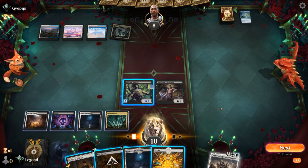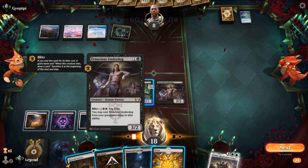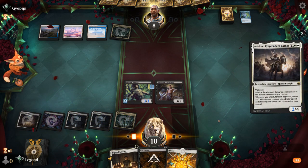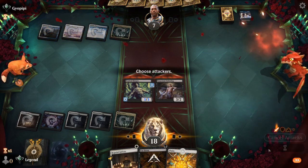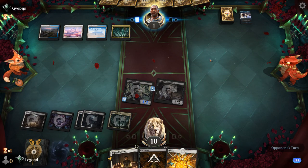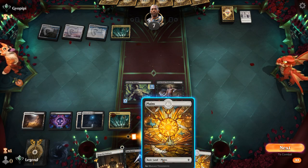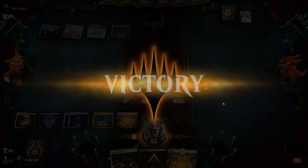If we go for Adlin, we attack for 7, putting the opponent to 1, and then blitzing Underdog would be lethal. They Dissipate to exile — we still hit for 6 thanks to a pain land. Board wipe is not enough; the opponent needs two interactive spells or some life gain to stay in it. But we level up Sleeper and that should still do it. The opponent knows it and concedes. On to the next one.